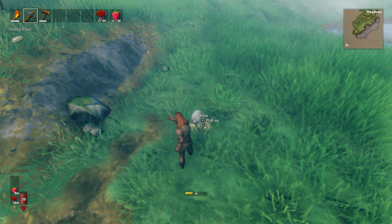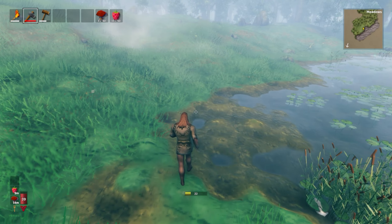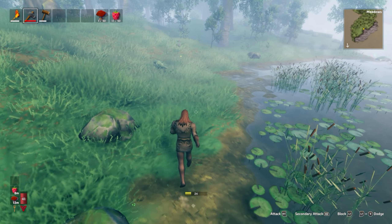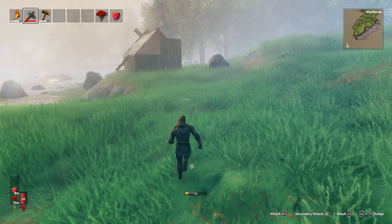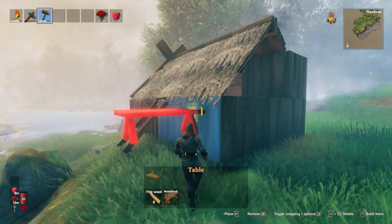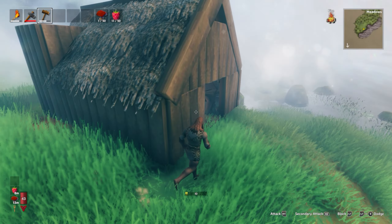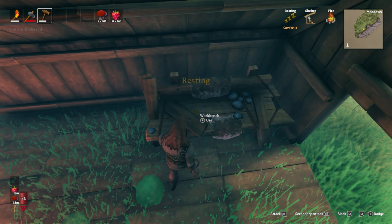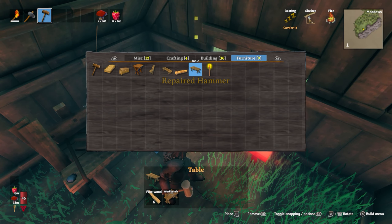We're going to need flint for some other stuff later on too. Just running around looking for those cool oblong stones — the light gray ones. We need to fix some stuff as well. We're going to need to make our chimney still. Let's get in here. Let's fix our axe real fast. Should be able to make our door now, because we need that — that way no enemies can just walk in here.